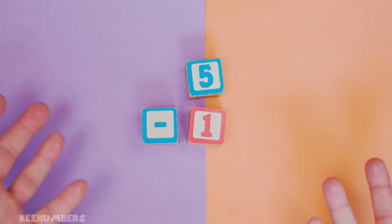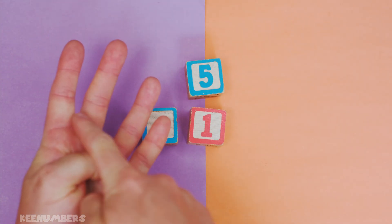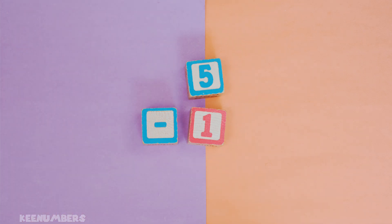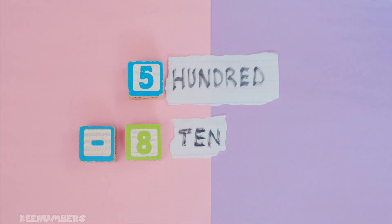Five minus one. Five minus one — that's easy. You have five cases of scurvy, but one of them gets better. Well, then you've only got four cases of scurvy, so you have four. Put it all together, then: you have five hundred and negative eighty, plus four.